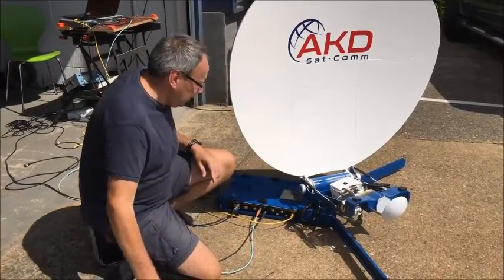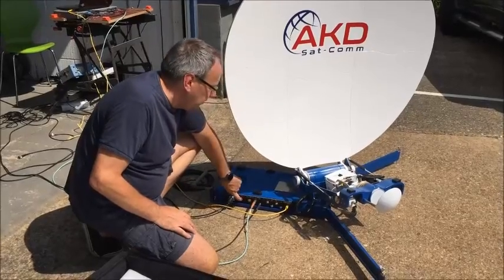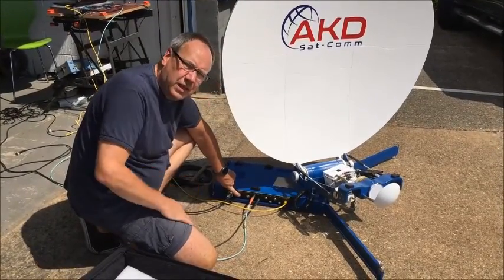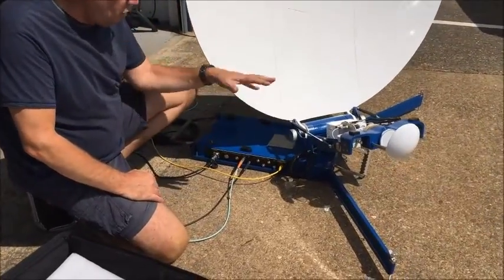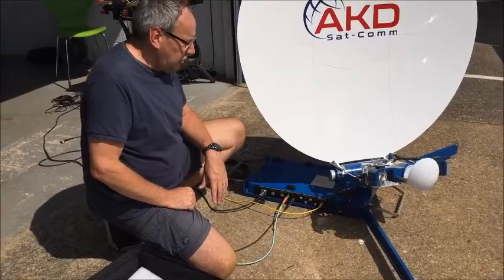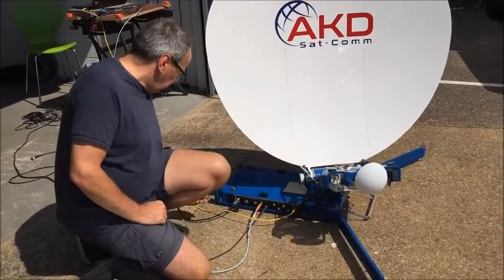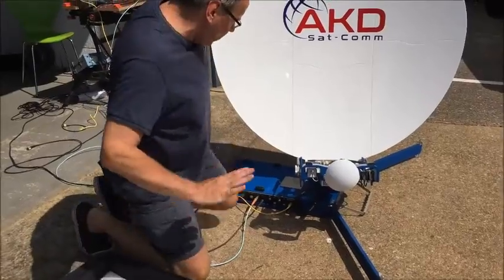So the first thing is to switch the system off. I'm just going to put the system into stow mode by pressing the button and holding it down, and that puts it automatically into stow position. It'll bring the dish around here as well, and then I'm just going to power it down so it stops.